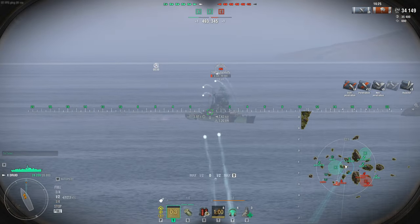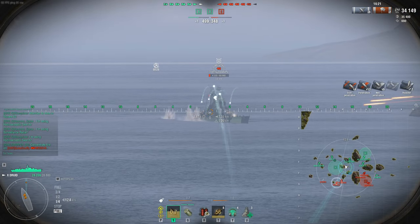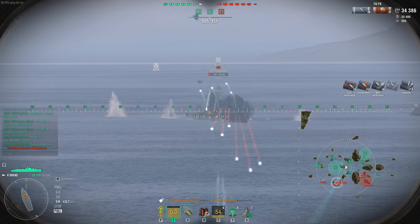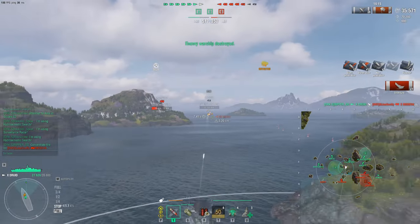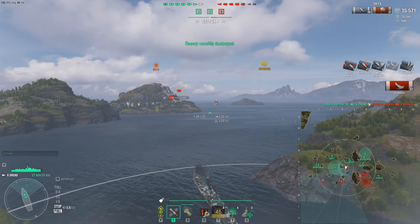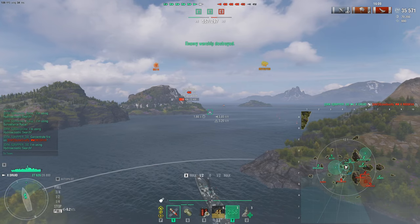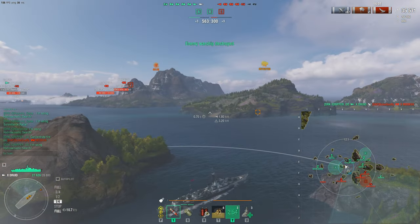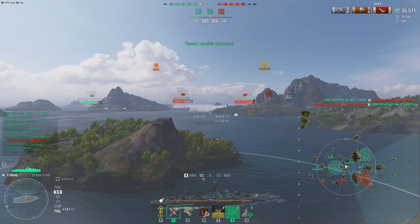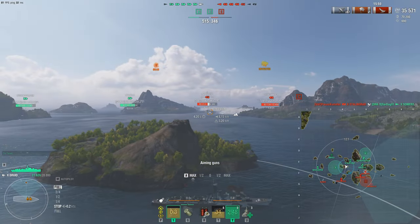As a destroyer player, you want to alleviate stress off your friendly teammates. A shot from an enemy ship towards you means one less shot towards your team, giving your team an advantage — less pressure and less damage taken. The more HP you save for your friendly team, the better outcome you'll have accomplishing your objective. We lose one of our destroyers on the eastern side, which is not ideal.